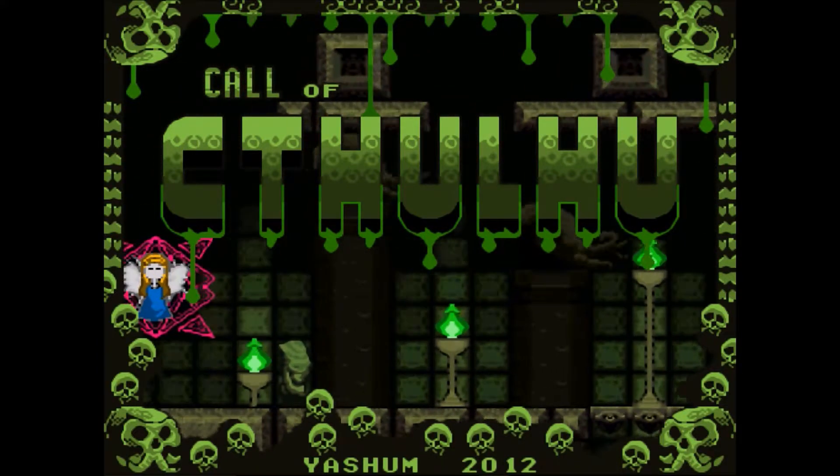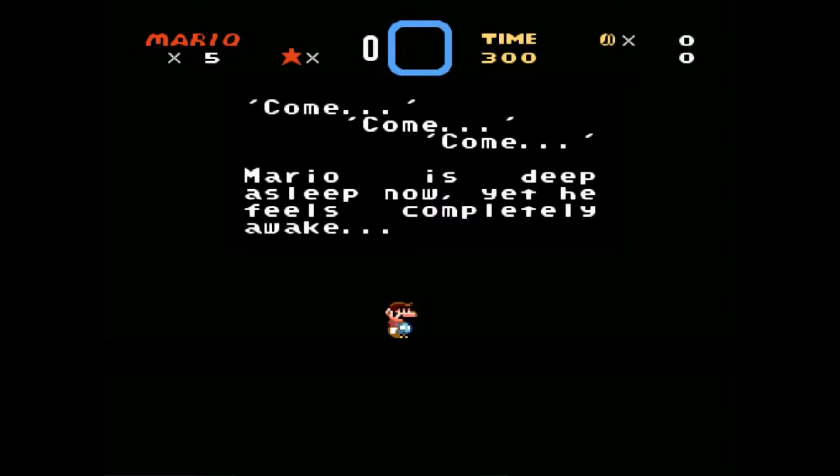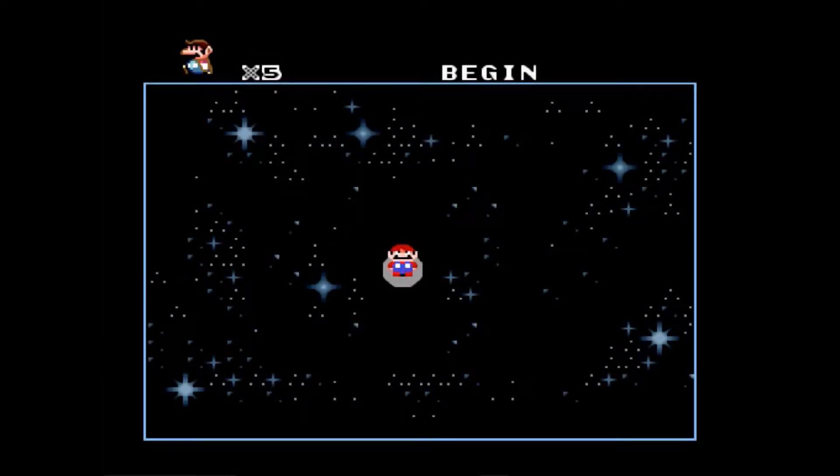This game was released in 2012 and the developer made it for his girlfriend apparently, but they fell upon some hard stuff and she broke it off with him. Mario is in a deep sleep now yet he feels completely awake. This game has no saving in it at all, so I will be using a save state after the end of each segment — just letting you know, to clarify, because I usually don't use save states.